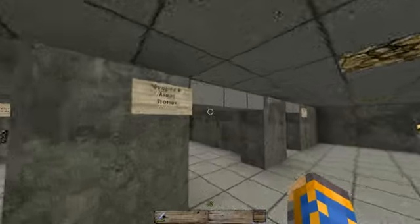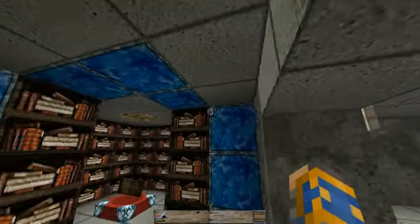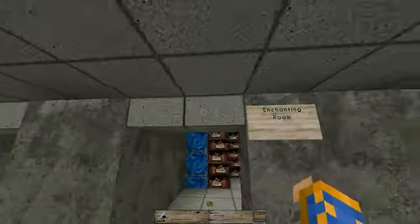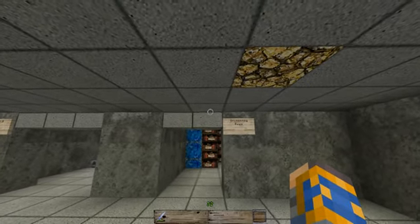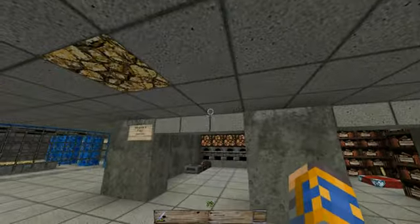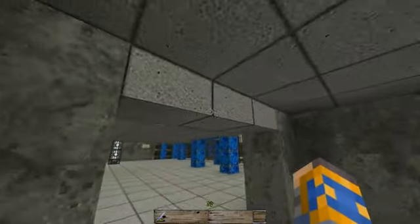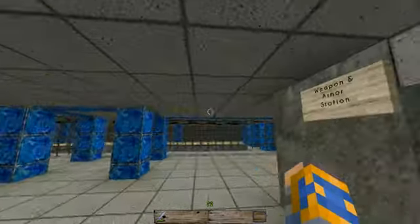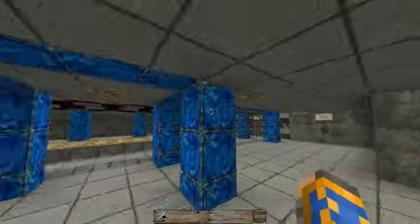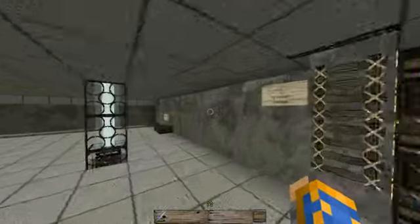I did go ahead and half-slab all this too. I also finished off the room here to make it a little bit better. I'm not entirely sure yet, but I might open up the space above these two rooms so that these could be walked on and the whole entire area is open. I'm not quite sure yet — I might just leave it as is.